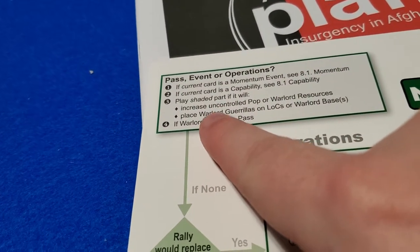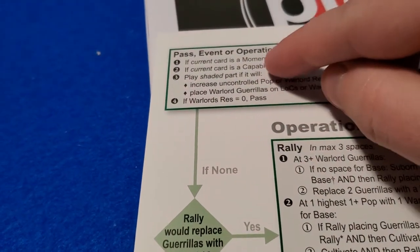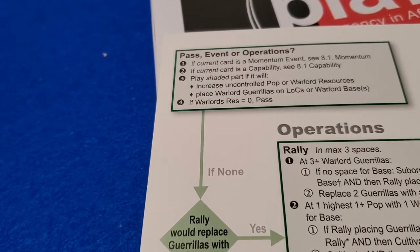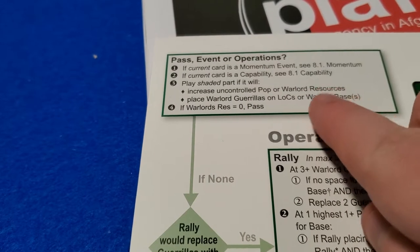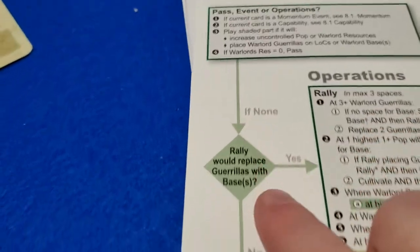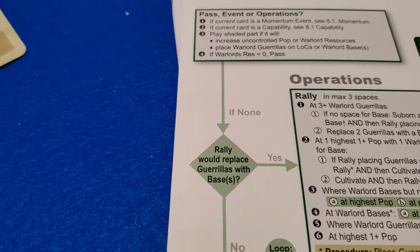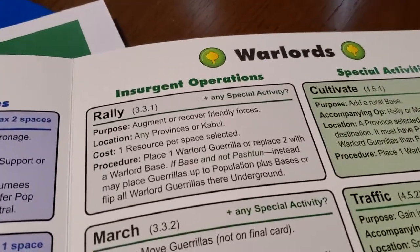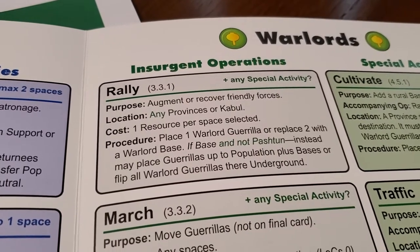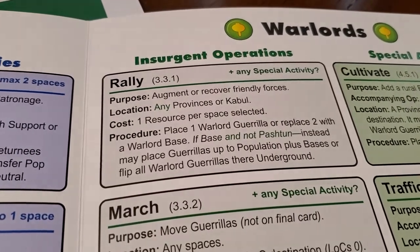The warlords skipped the event since it wasn't a Taliban-benefiting capability action. Now would rally replace guerrillas with bases? Let's look at the warlords' rally operation — this is going to take about 30 minutes on one card, and I'm sorry; these will become faster as we go. A rally will replace two guerrillas with a base if they can, and if there's already a base that's not Pashtun, they can place guerrillas up to the population plus bases.